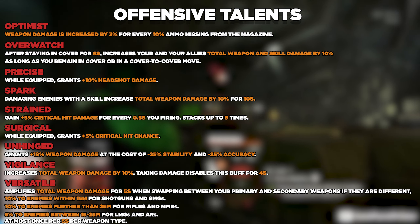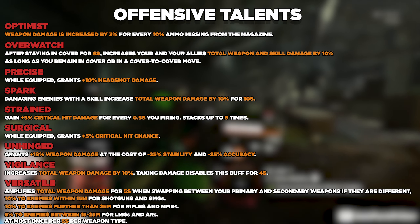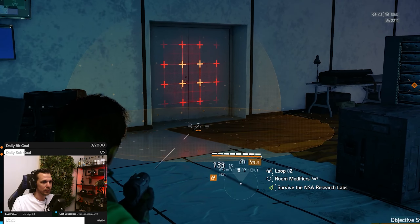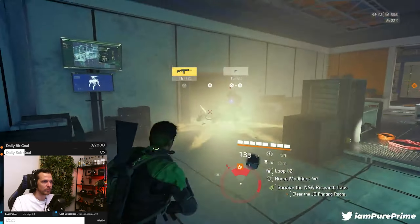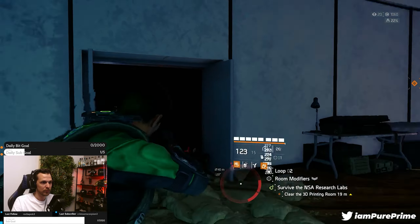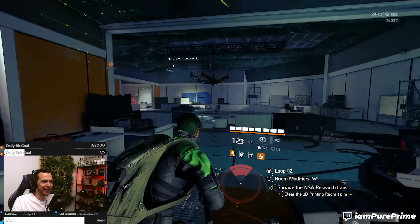Continuing the offensive talent list: eyeless, gunslinger, obliterate, optimist, overwatch, precise, spark, strained, surgical, unhinged, vigilance, and lastly versatile. Those are all the offensive talents you can choose from — quite a bunch.